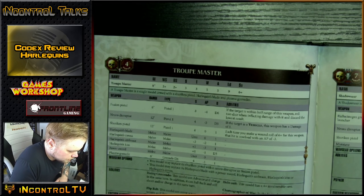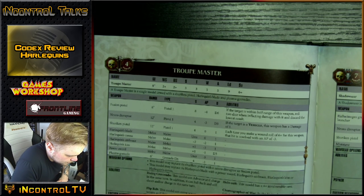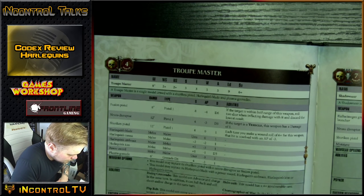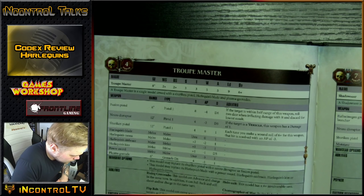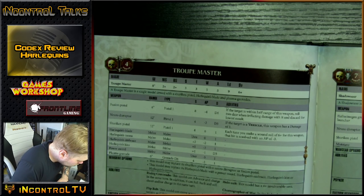The Neuro Disruptor is a pistol as well — 12-inch range, Pistol 1, Strength 4, AP minus 3, D3 damage. Against a vehicle, this weapon has a damage of 1, I think because it affects brains. Shuriken Pistol is Pistol 1, Strength 4, 1 damage, no AP — but each time you roll a 6, that hit resolves with AP minus 3. He comes with a Shuriken Pistol standard, so if you don't upgrade him, that's what he takes. Then there's the assortment of Harlequin melee weapons.